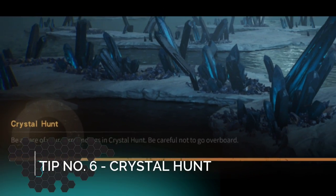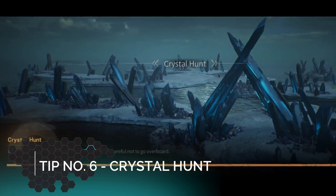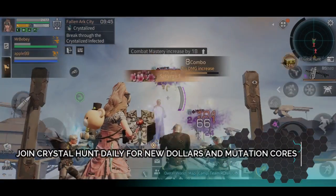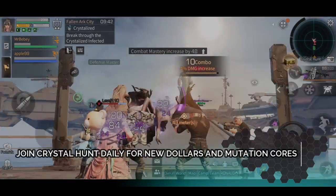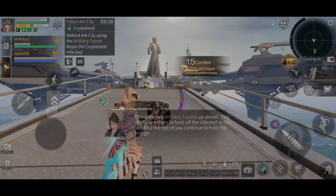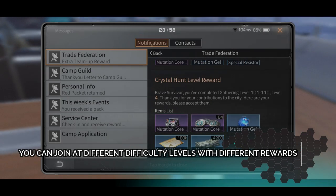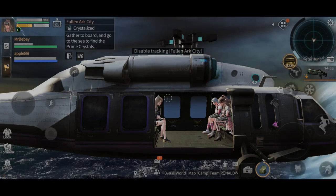Tip number six: Crystal Hunt. Crystal Hunt is the newest daily activity in Arc City. You can join Crystal Hunt according to your level every day and earn multiple rewards, including New Dollars.